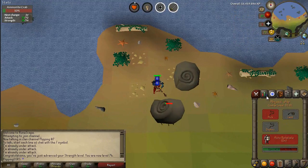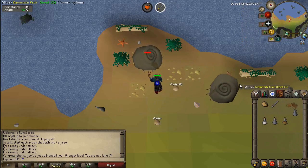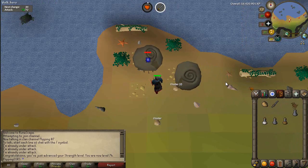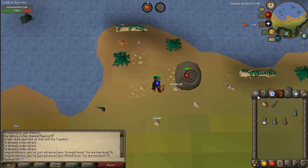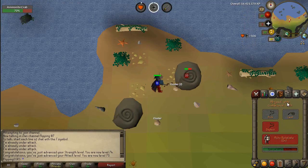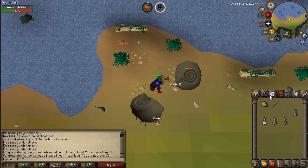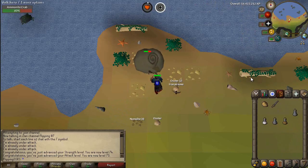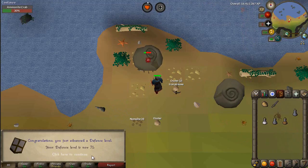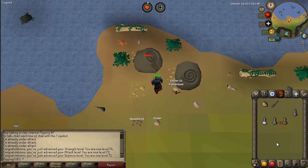There's level 74 strength, and I'm literally almost at another defense and attack level as well. There we go — there is level 73 attack. Last up is defense; we're currently at 94 combat. One more for defense — and there we go, that should be 71 defense. You can see in the chat bar: strength level, attack level, and now a defense level. We're kind of getting up there slowly but pretty surely with this AFK.